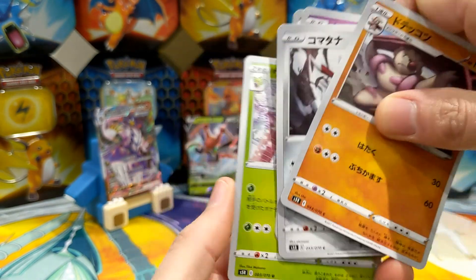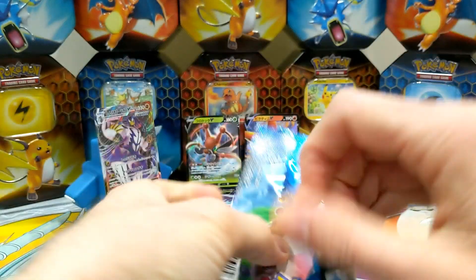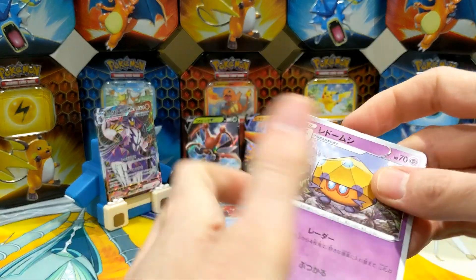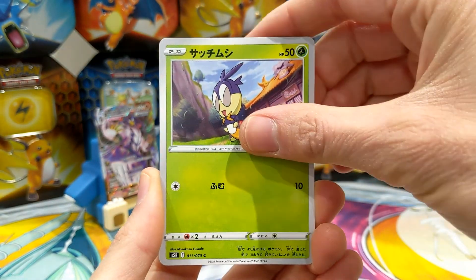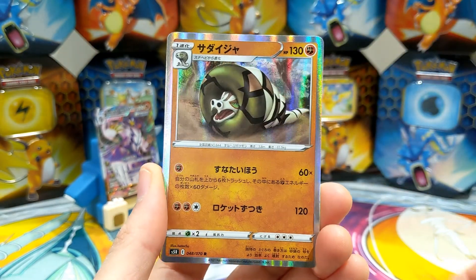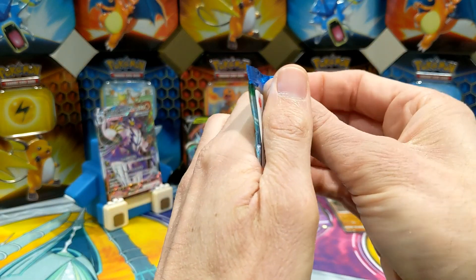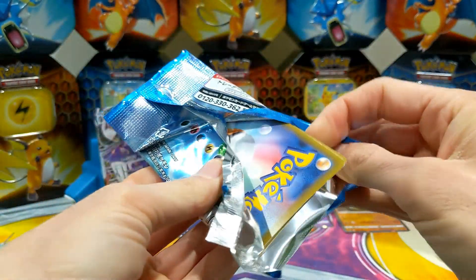Victorybell — not much victory involved here! Blipbug, Remoraid, Onyx, Silicobra. I like that Onyx art — he's like a snake, well it is a snake. I thought it was a dinosaur-snake hybrid. Cherub? Is that a cherub? Buffalo font, Cubone. Whatever that is — it looks like a roller blind!